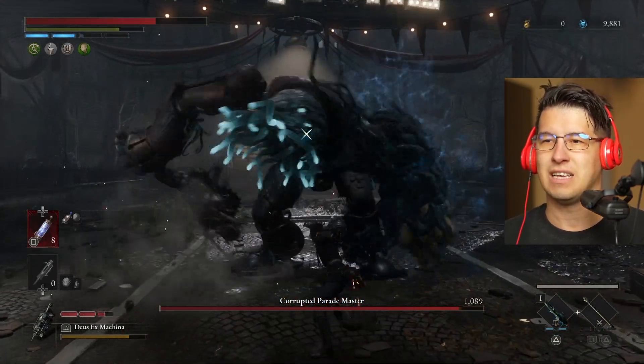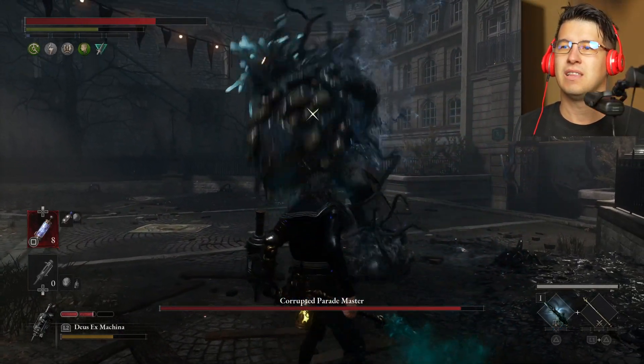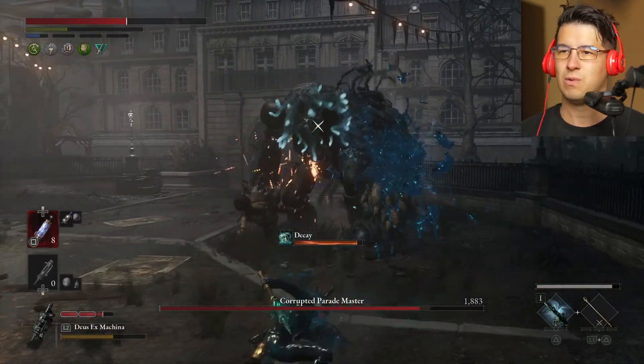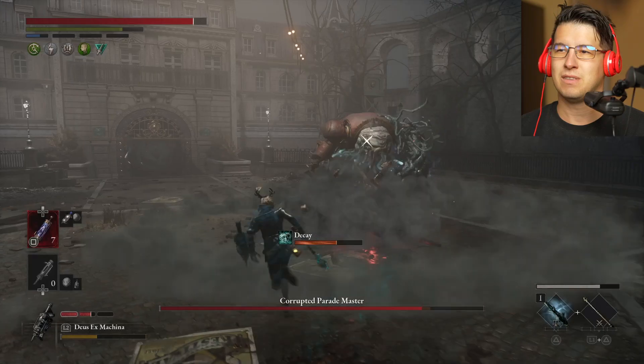It's a double combo. You gotta recharge his face since he really likes to enter in your mines — dodge, plant another mine, imbue your sword, and then dodge again. Nice one. Give him a charge one, and another charge one — we do have time for that. Beautiful, look at that.